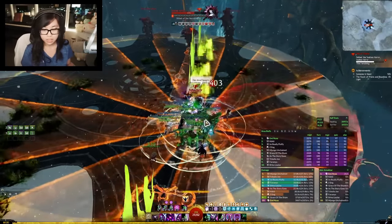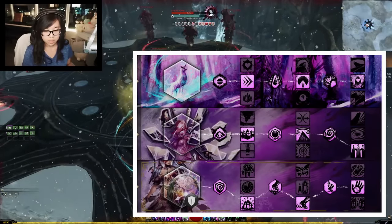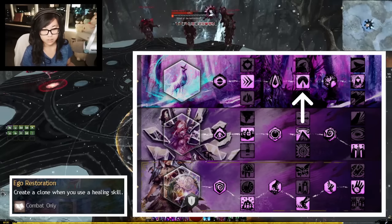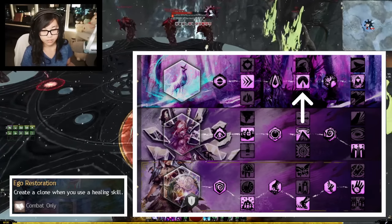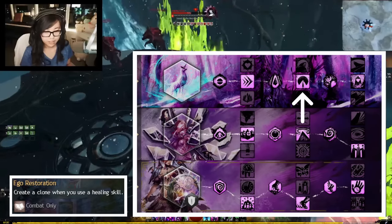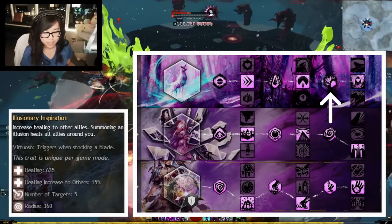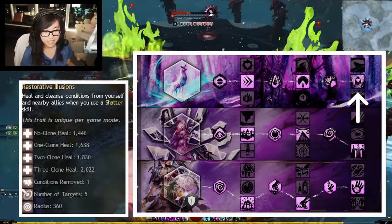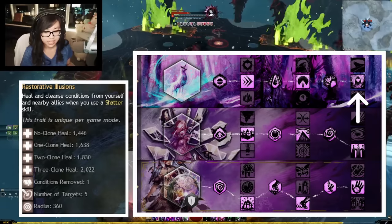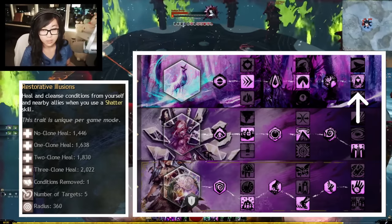For traits, you'll want to run this setup. I want to highlight a few key ones. First is Ego Restoration — you create a clone every time you use a heal skill. This includes all charges of your heal mantra, meaning that you get 3 clones every 10 seconds. Next is Illusionary Inspiration — anytime you create a clone, you heal others. And finally, you have Restorative Illusions — when you shatter, you heal your allies, and for every extra clone, the healing is increased.